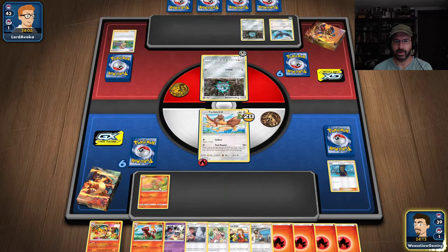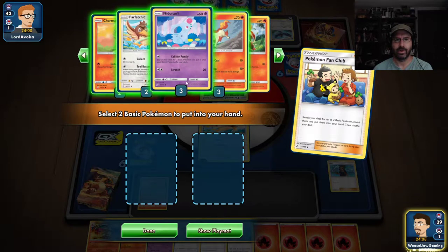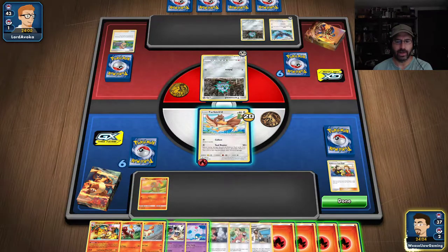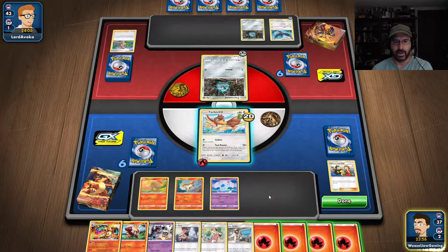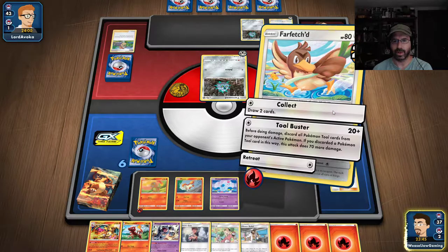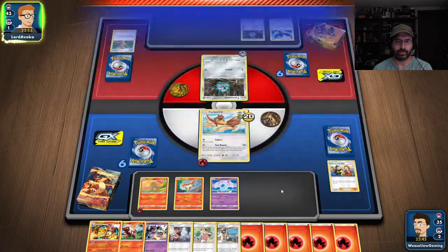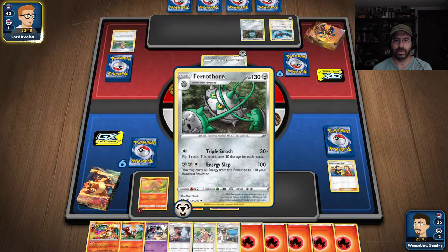Nice! Charmander down, Pokemon Fan Club — we want a Nidoran and a Ponyta. That gives us a wide variety of options. We'll go ahead and throw down the Ponyta and the Nidoran, and then we're going to start prepping. Go ahead and collect again to get a couple of cards drawn. We have lots of energy, so let's start getting the Pokemon we want. That could be a problem.